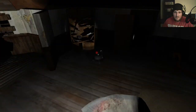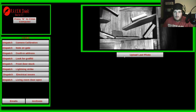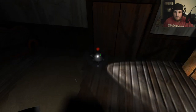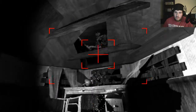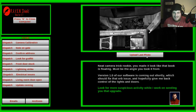The book is — I don't know if it's glitching out — but it's part of the game. There's no book there apparently. I hear laughter. She's playing games with me. More light orbs. I have goosebumps — I don't even know why. Neat camera trick, rookie — you made it look like the book is floating. Must be the angle you took it from. Version 1.0 of our software is coming out shortly, which should fix that orb issue and hopefully give me back control of the lights and doors.